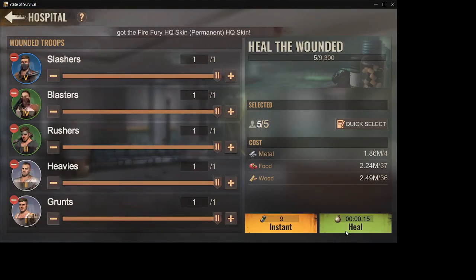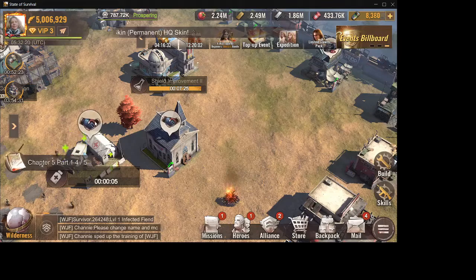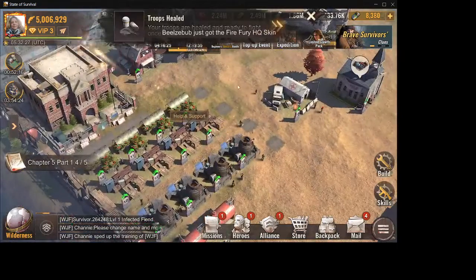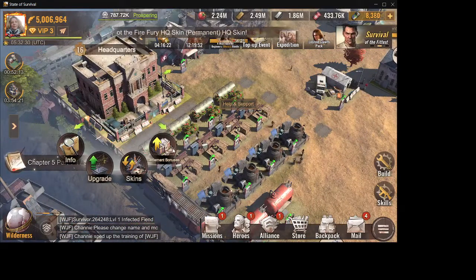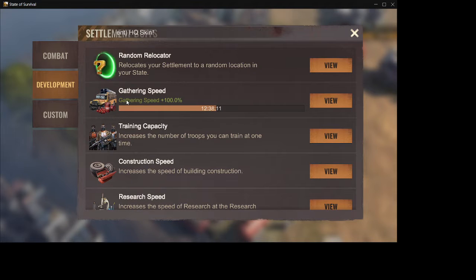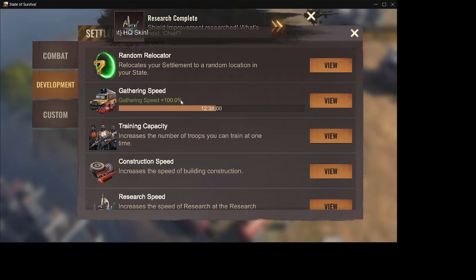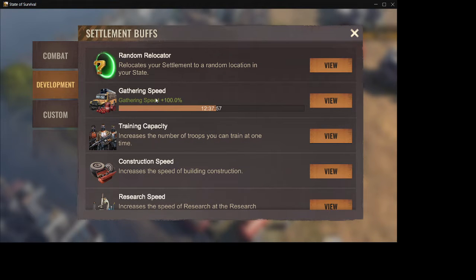A few things we need to remember to do. Once we get to level 16 we get some extra things. If you go to settlement bonuses and development you can actually get a gathering speed of 100%. It costs 600 biocaps and lasts for 24 hours. Take it every day when you are going out to gather — it takes half the time, so instead of six hours it will only take three hours.